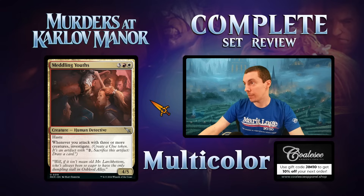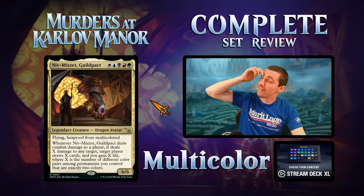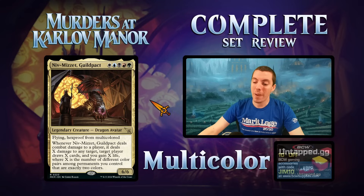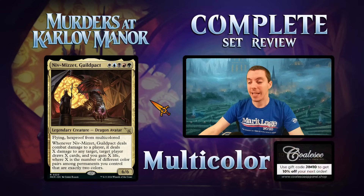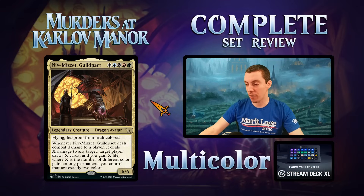Meddling Youths — five-mana 4/5 haste. When it attacks with other creatures, investigate. Great limited card: phenomenal curve-topper, draws cards, good body. Niv-Mizzet the Guild Pact — six-mana 6/6 flying hexproof, all as expected. Whenever it attacks and deals combat damage to a player, it deals X damage to any target, that player draws X cards, and you gain X life — where X is the number of different color pairs among permanents you control that are exactly two colors. Really hard to get value out of. Worst Niv-Mizzet ever. Pretty bad for constructed. Fun in limited but mostly just bad.